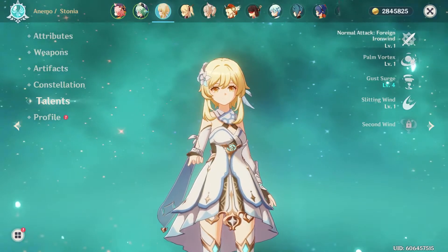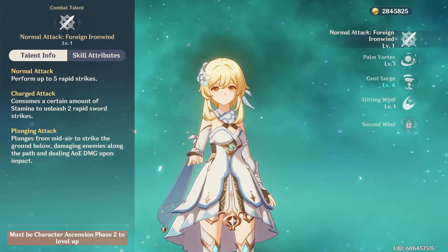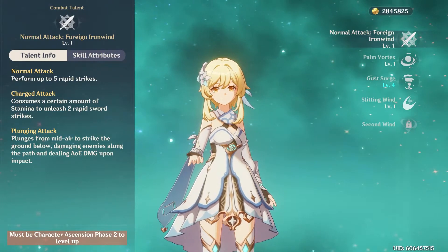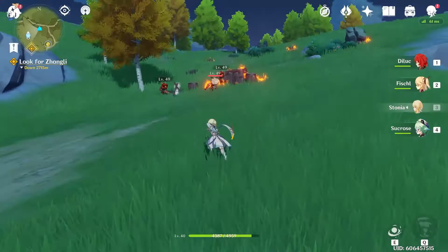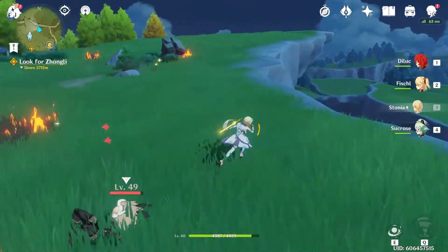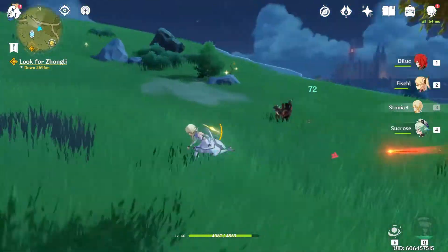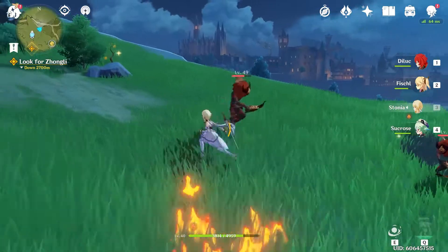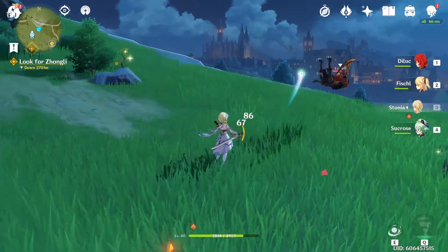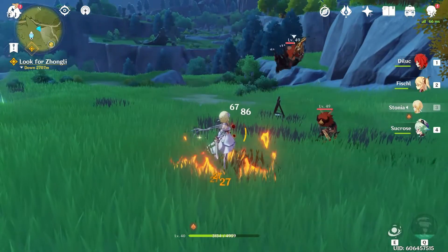Let's talk about the Traveler's normal and charged attacks. The Traveler's normal attack, Fain Iron Wind, deals 5 consecutive strikes. The final strike deals Anemo damage and can therefore trigger the swirl reaction. Her charged attack will deal 2 rapid strikes and does not deal any Anemo damage. The Traveler's sword attacks are swift but underwhelming — the 4-star Anemo characters are more of a support type.